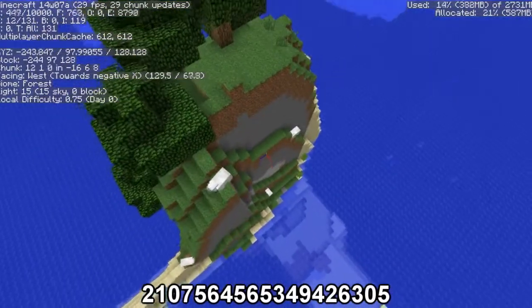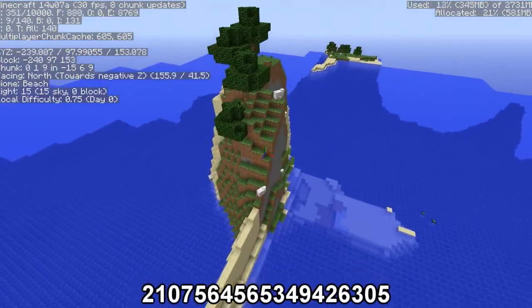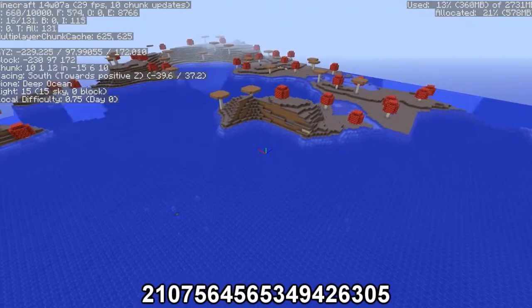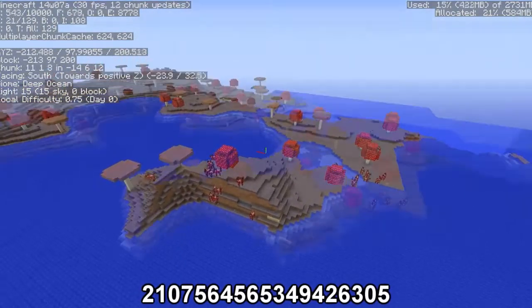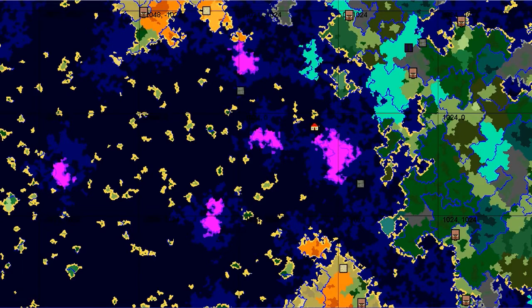So this is spawn right there. There's another little island just a little bit north of spawn. I'm going to put up an overview image so you can see all of them. As you can see, the little house there is spawn. All the purple areas are the mushroom islands. There's one right next to spawn, one a little further west, one northwest, and one southwest of spawn.